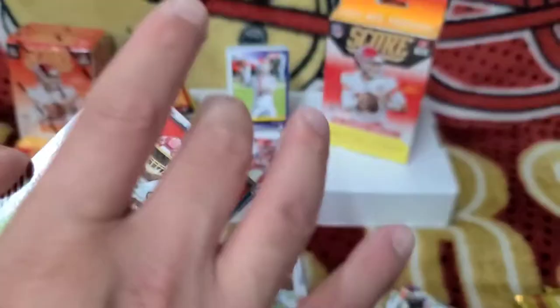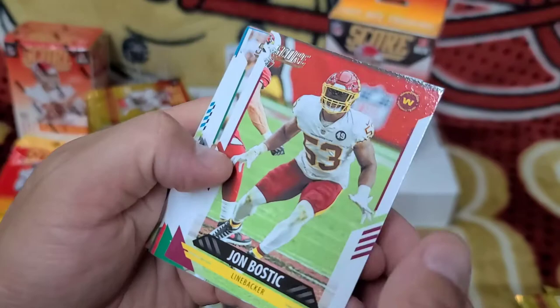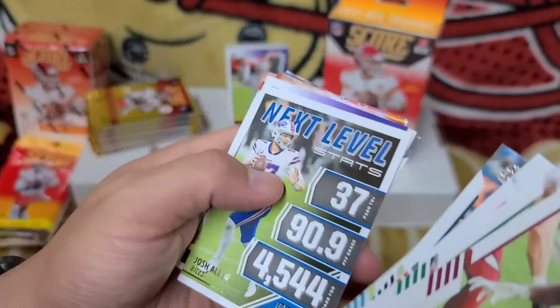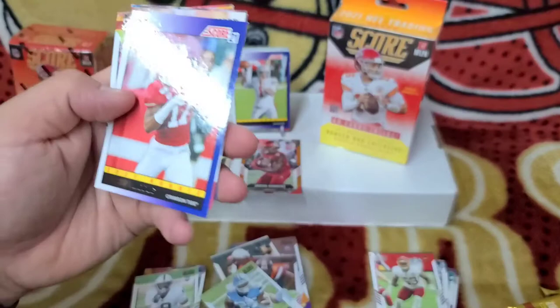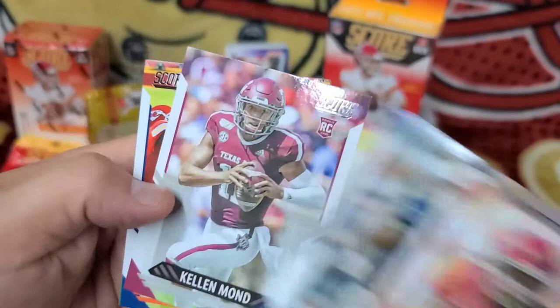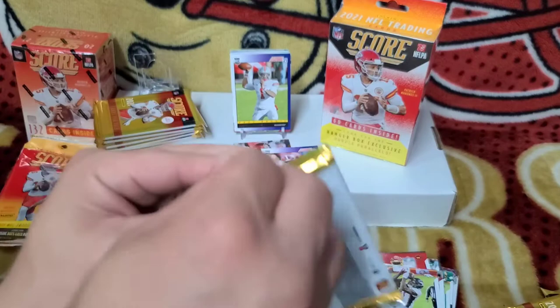A lot of packs in here — a lot of bang for your buck. Just loaded with base: Jon Bostic, Tyreek Hill, Nick Foles, Josh Allen, and another Josh Allen. Jalen Waddle rookie — put him up. Jay Tufele, Micah Parsons, Kellen Mond, Tim Patrick. Frank Gore — Frank the Tank. Le'Veon Bell, John Elway — that's a nice card. Dalvin Cook Next Level, and Zach Wilson rookie card.